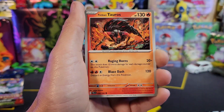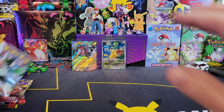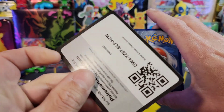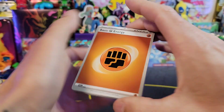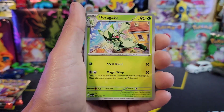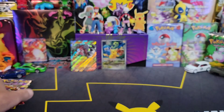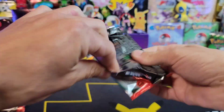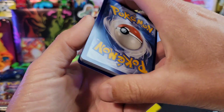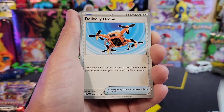We opened up the three-pack blisters about a week ago and basically went through that entire opening with like one EX and one illustration rare. I've been hearing everybody talk about how these pull rates are insane and I'm not seeing it. Now, when we opened up the booster boxes, pull rates have been off the charts — like 13 hits from each booster box I've opened so far. That's really really good compared to Sun and Moon and other eras. Not too many people have been opening Paldea Evolved ETBs from what I can tell.